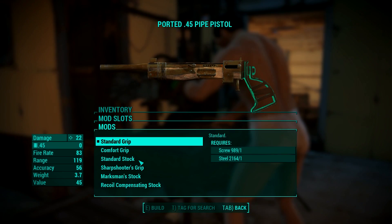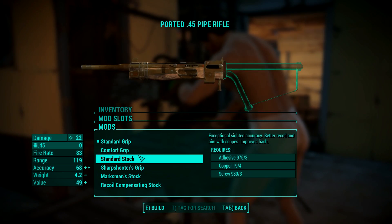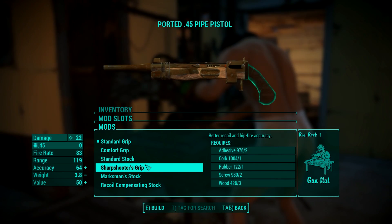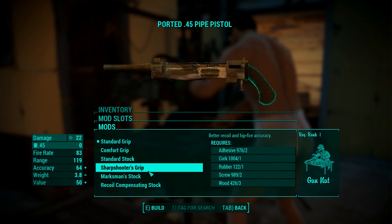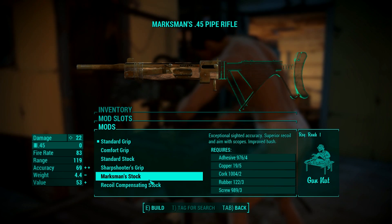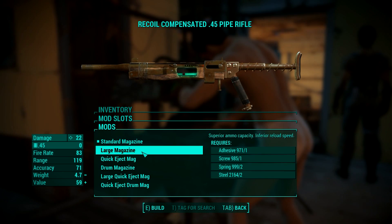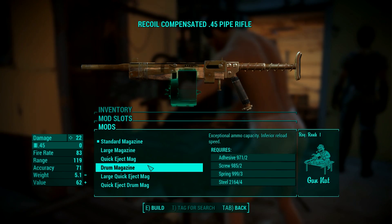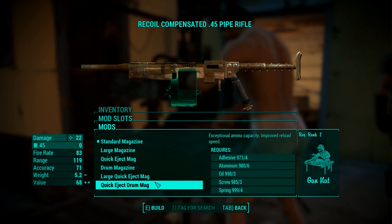Now the grip is where the magic happens. You have the same grips as the Poop Tart, but you also have the standard stock, marksman stock, and recoil compensating stock, that literally turn your pistol into a rifle. I decided to take the recoil compensated stock. A .45 caliber gun turned into a rifle is probably a terrible idea, but it's my rifle now and I'm proud of it. For the magazine, since the pistol can be a rifle, we have the drum magazine available — the characteristic mag of the Tommy Gun. I took the quick eject drum mag which has improved reload times.